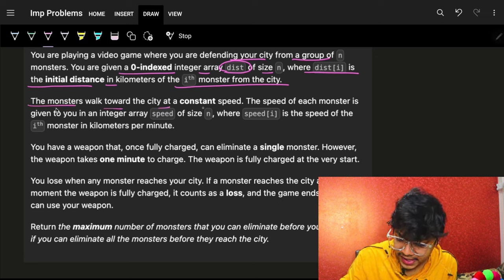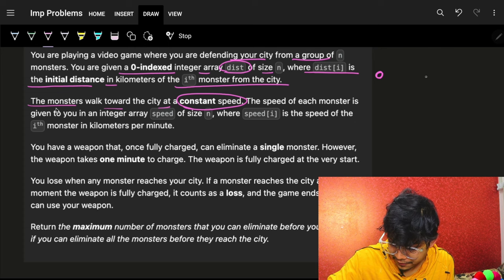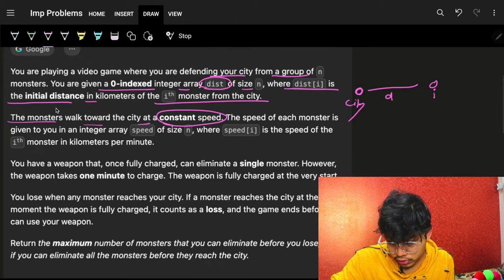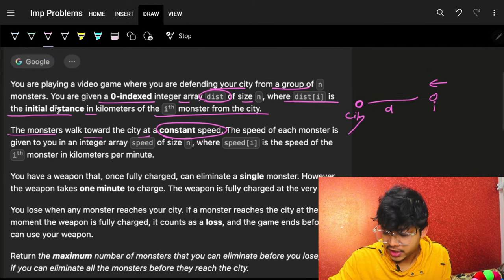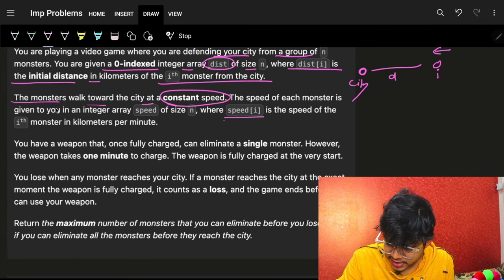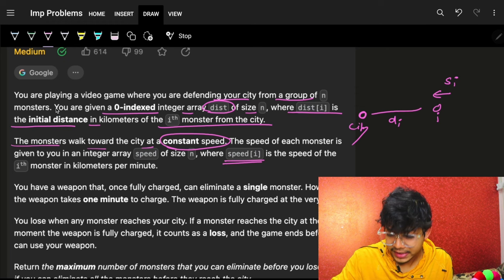The monsters walk towards the city at a constant speed. For the i-th monster, I know the distance and I also know the constant speed - there's no acceleration. So I know the speed s[i] and the distance d[i] for each monster.